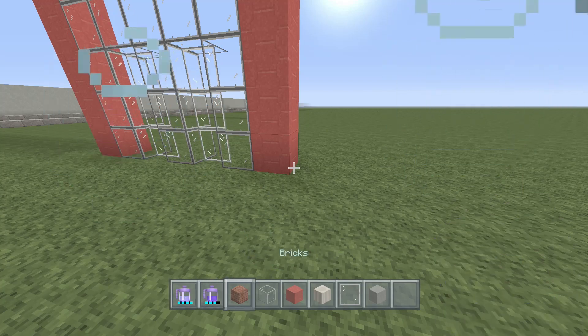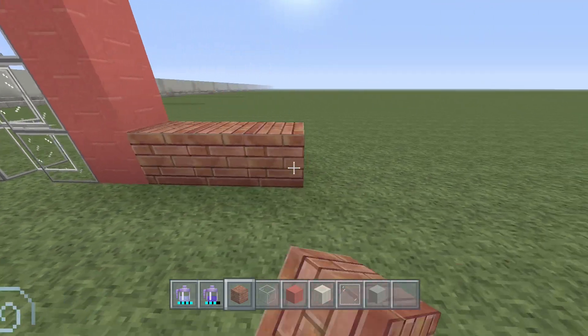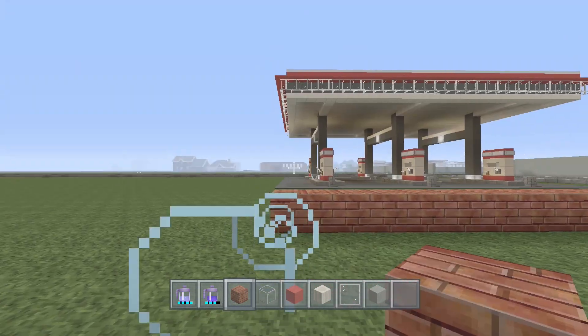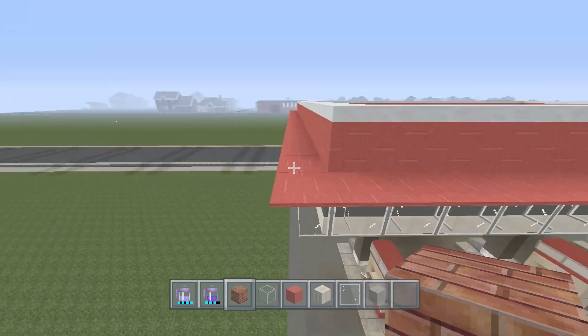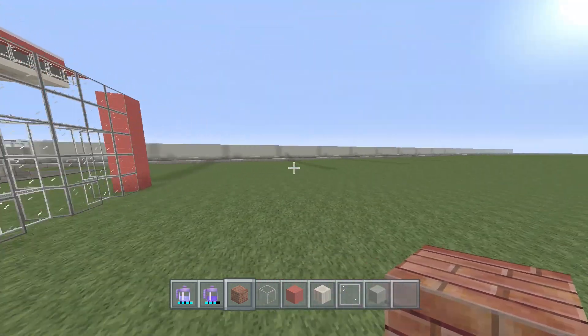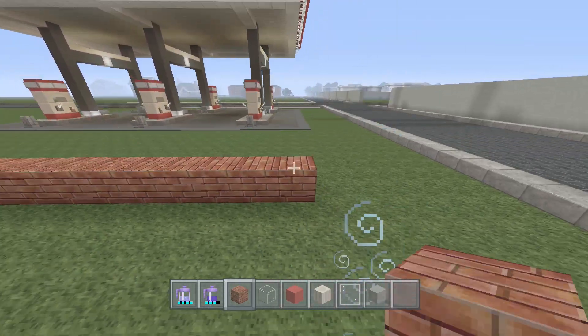Next take your bricks, and have them come all the way out from this red wool to the last piece of red wool on the corner - not the red carpet, but the last piece of red wool. Do the same thing on both sides, as this will be a symmetrical building.